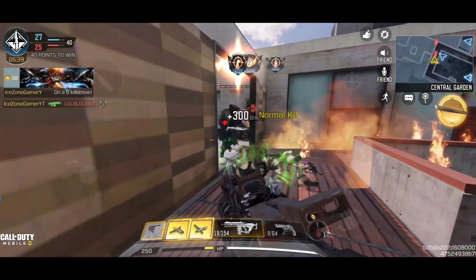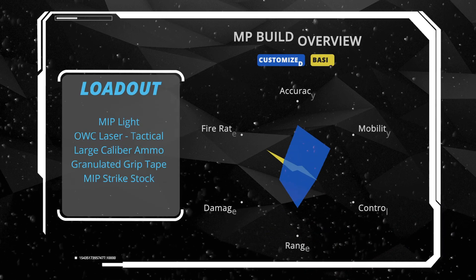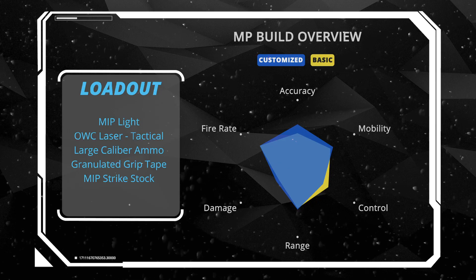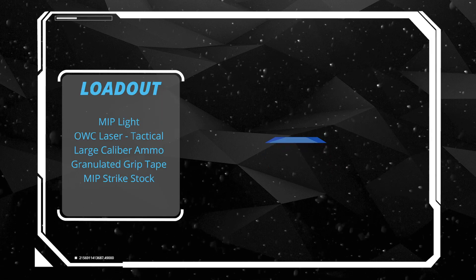To sum up, this is a well-rounded build based on Large Caliber Ammo, specially designed for MP. It improves the damage range and provides better accuracy and ADS speed, at the cost of vertical recoil. The HVK-30 is absolutely a broken weapon in MP — use it before it gets nerfed.